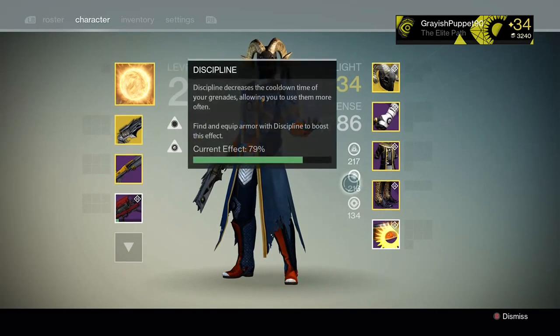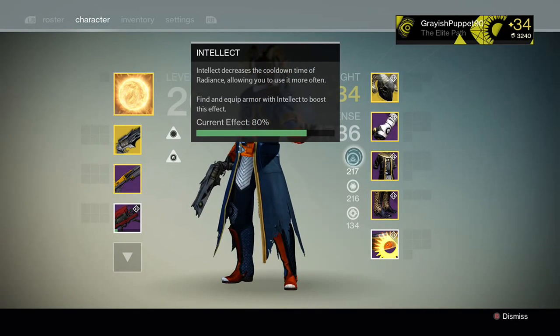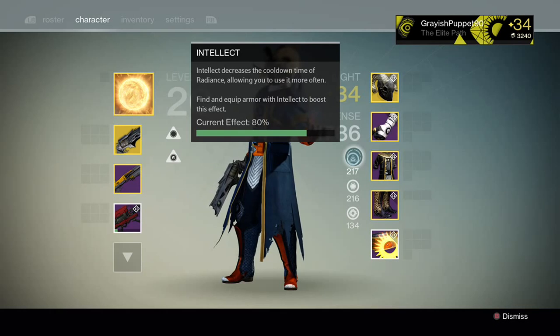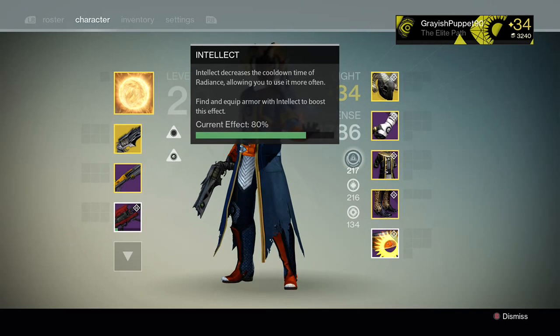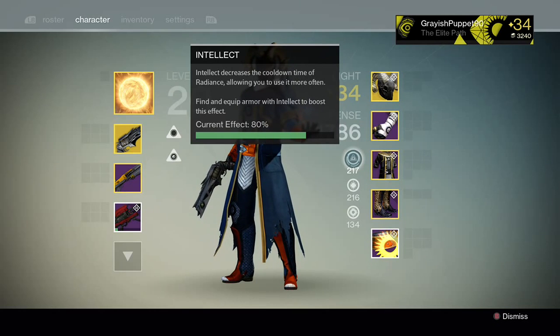These numbers max out at approximately 270. When I have it at 270, it's at 100%. At 265 it's at 99%. So 270, give or take, is the number where these max out at 100. Having your intellect at 460 does absolutely nothing for you — having it anything above 270 is a complete waste.